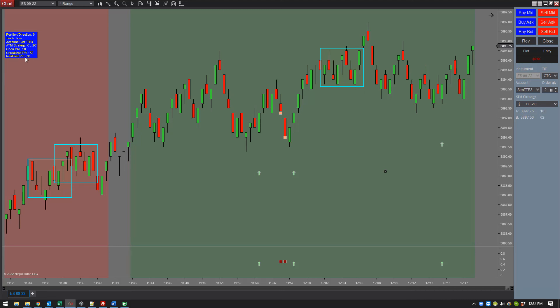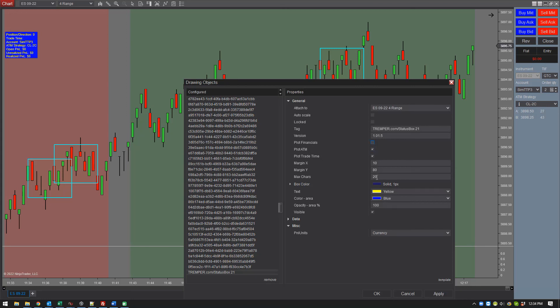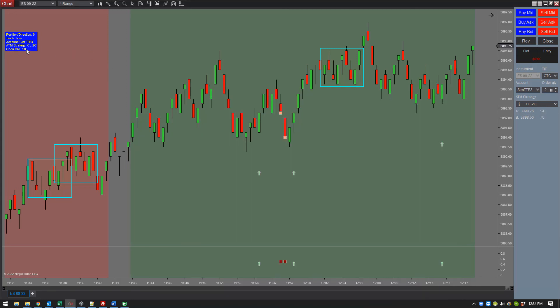If you have one account with different instruments, you'll see this change, but your two different status boxes or open orders will be different because this will be related to this chart and the other unrealized open P&L will deal with the other chart. If you don't want to see financials, you can turn those off and you'll only get the open P&L for the trade you're currently in. You can download it easily — Triple Trader, then Tools, then down to Status Box. It's actually a drawing tool.